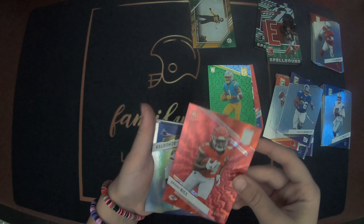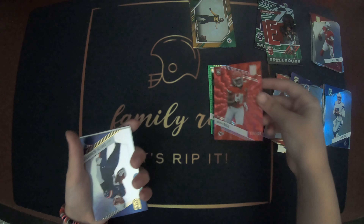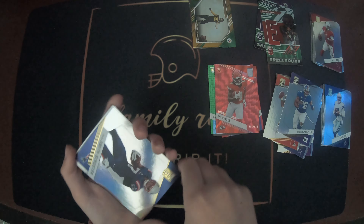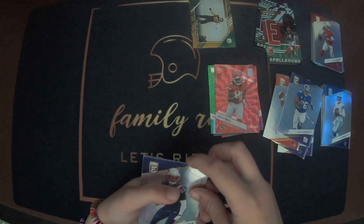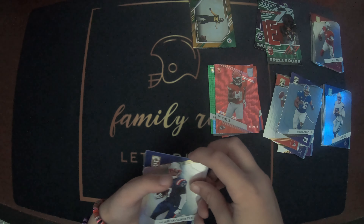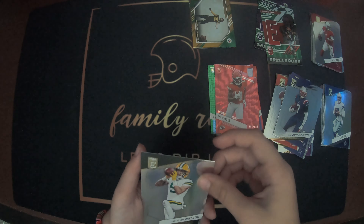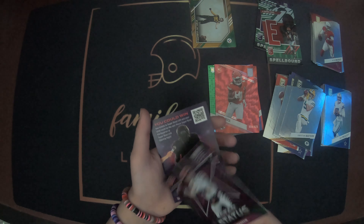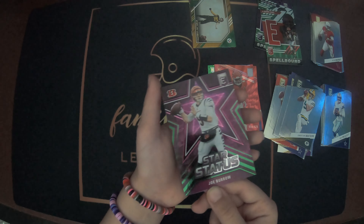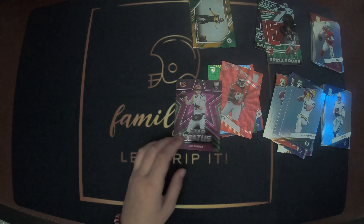It's a nice color match. What's the number? 554 out of 625. I think you got that Tank Bigsby - out of 625. JuJu Smith-Schuster, Christian Watson, Star Status Joe Burrow. Oh, Joe Burrow - that's a cool looking card. And then a Kid Reporter.